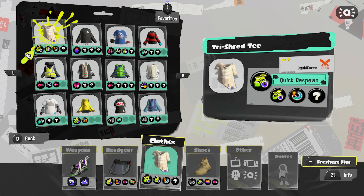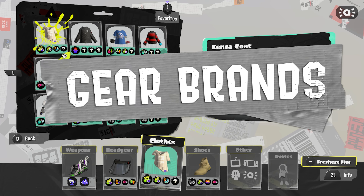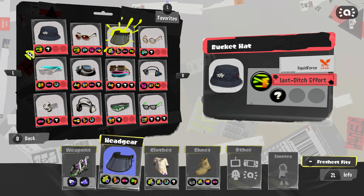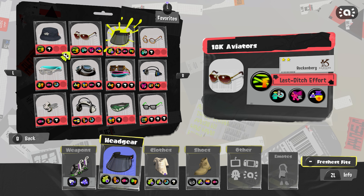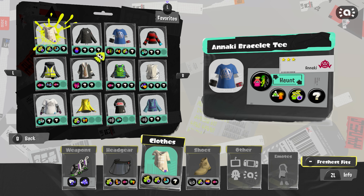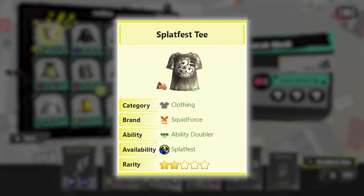Number 1: Different brands of clothing are more likely to roll certain abilities. So I remember when I first started playing Splatoon, I had no clue what these brands like Rockenberg or Squidforce meant. I thought it was just the game trying to be cute and make things seem more realistic. But it turns out that each of these brands have a favorite ability that they're more likely to roll when you level up your gear. So let's take the Splatfest tee for example — this shirt is made by the in-game brand called Squidforce.